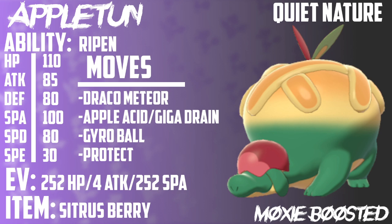It has three abilities, and one of them is really cool — it's called Ripen. Ripen is an ability that doubles the effect of berries. So if your berry raises your special attack stat, it's now going to double your special attack stat, putting you up to plus 2. If your berry heals you for 25% health like with a Citrus Berry, now it's 50%. If it's 33%, now it's 66%.